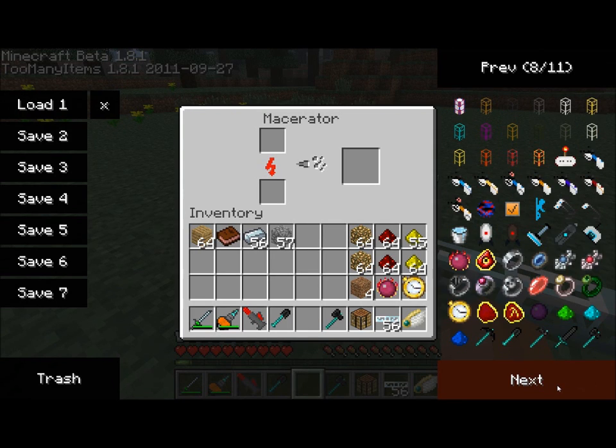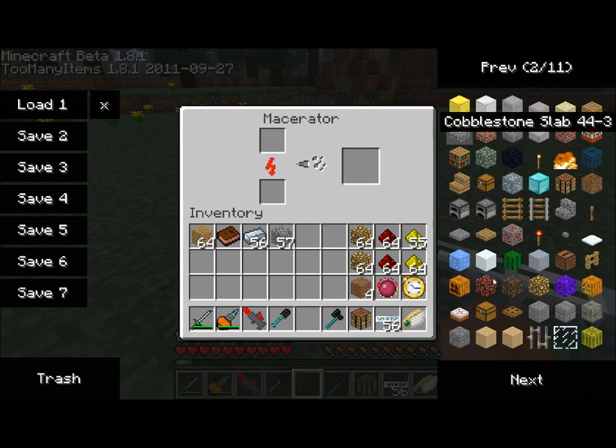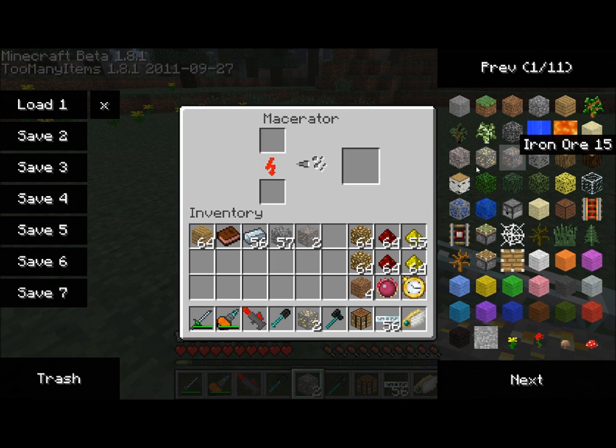What does the Macerator do, you ask? It's pretty straightforward. Any ores that you mine underground — for example, let's say we had some gold, or iron, or copper, or tin — simply place it in the top slot of the Macerator, and it'll start to process that item.